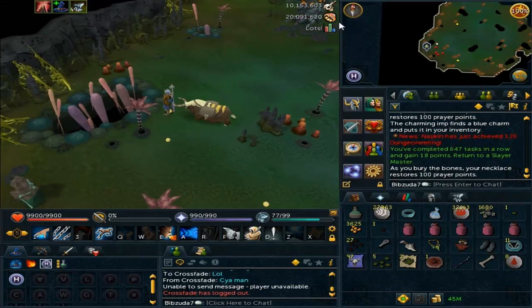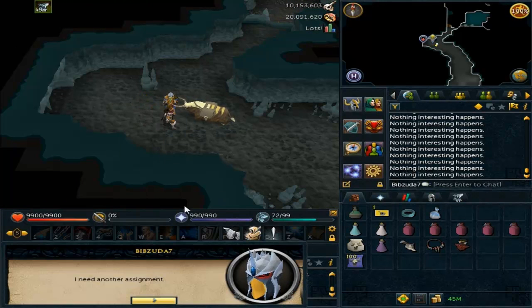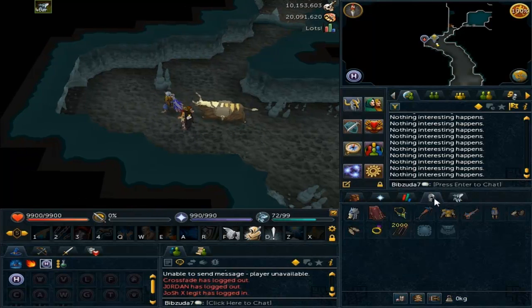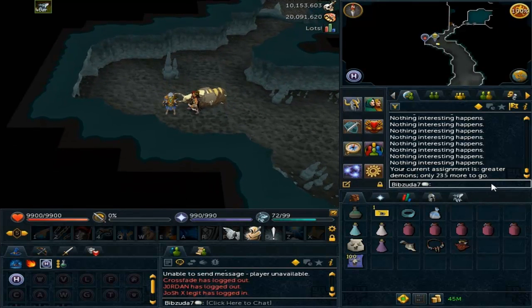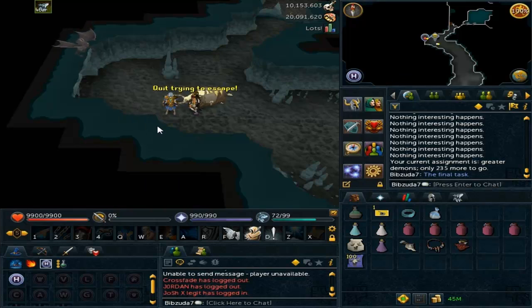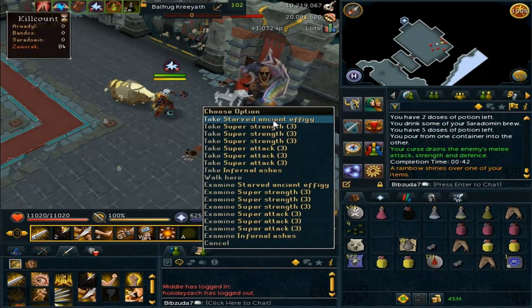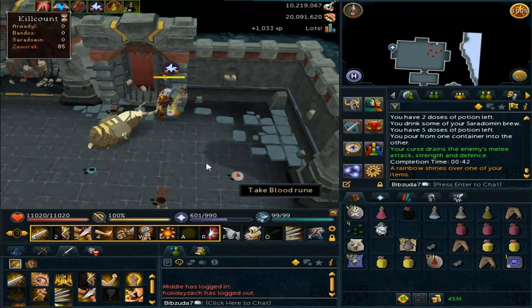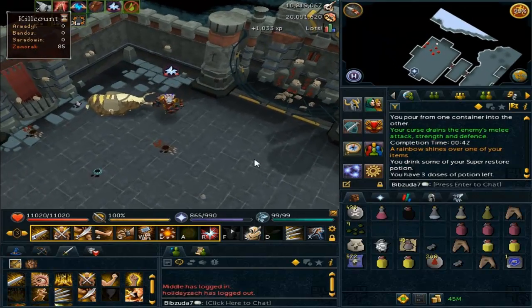I forgot to record myself getting this task as well, but I got Greater Demons again - that's going to be the final task for the series. In this episode we were pretty lucky with tasks: we got Greater Demons, Glacors, Eretz, Ganodermic Beasts, and then Greater Demons again. We managed to get a Star of Ancient Effigy right here, which is pretty cool. Would rather get another drop or something, but Effigy's good - get some decent XP from that. And we also get an Elite Clue Scroll - the final Elite for the series.